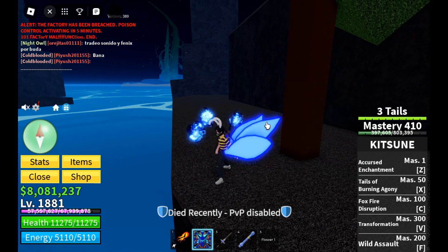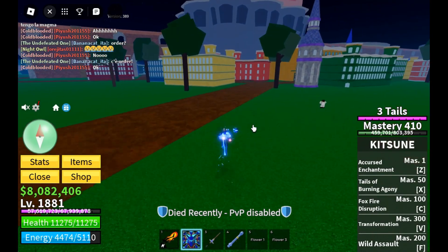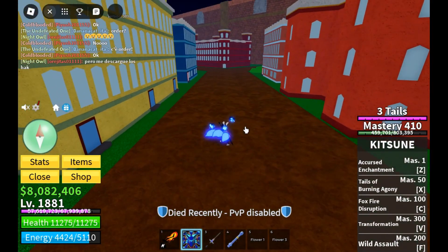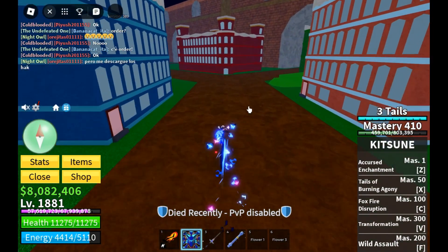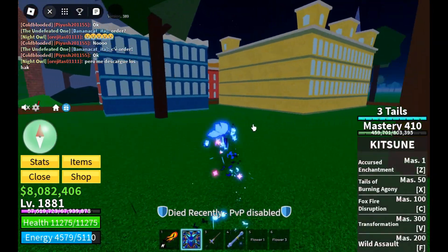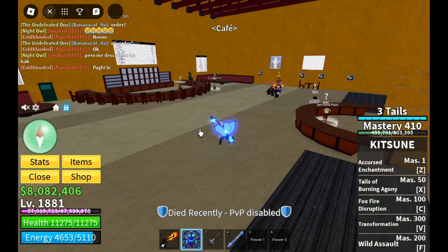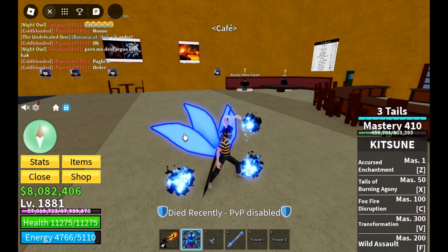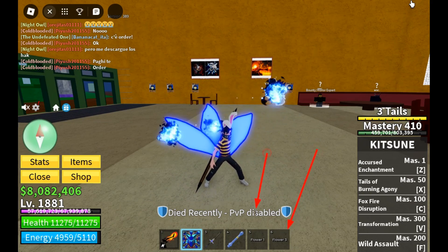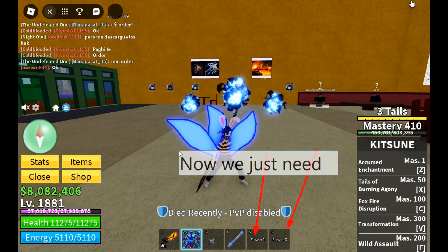Now let's find the yellow flower again — just kill NPCs here. I already killed one, so you can see in the sixth slot I've got the yellow. It does take a while, but I skipped the video. Just kill any NPC in the Kingdom of Frost — it doesn't matter which NPC, they're gonna drop the yellow flower. Let's just wait here in a safe place. No one will be able to kill us here — this is a safe place. So we've got two flowers now.